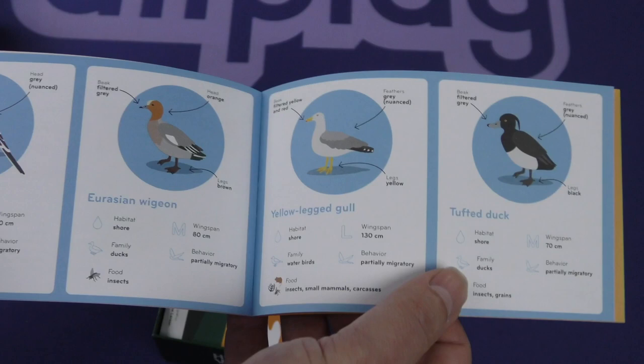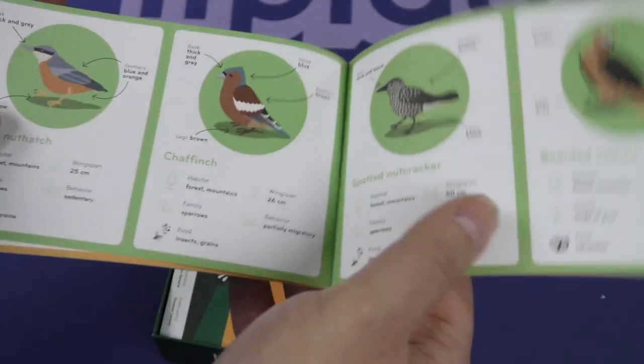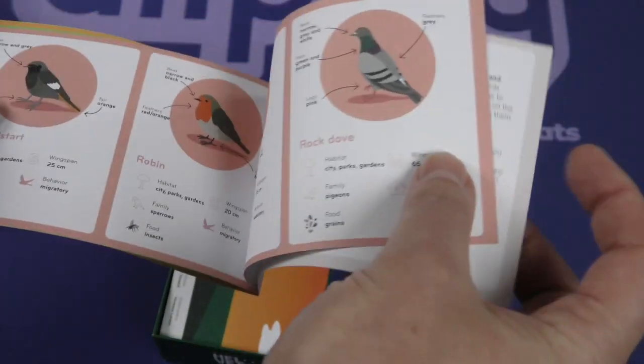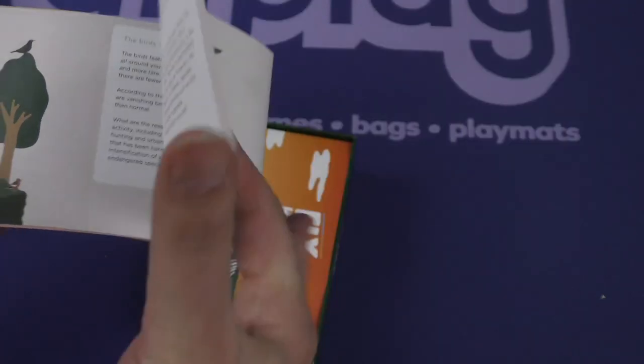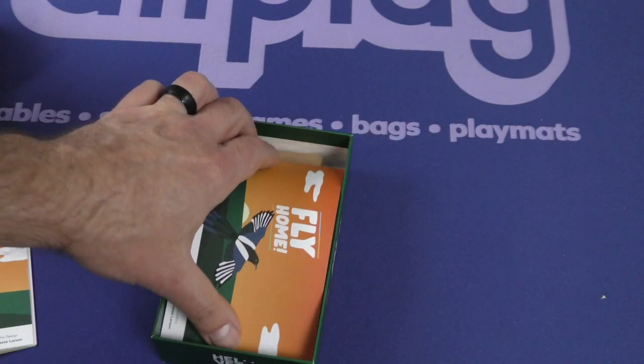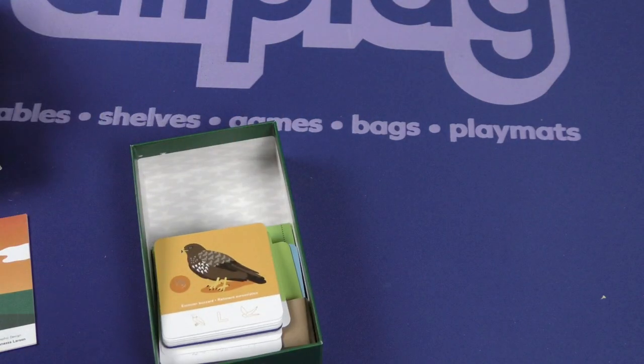They've got a lot more detail about the different birds. Actually, most of the rule book is made up of an index of these different birds, and then some more information about this Fun by Nature series that they are kind of starting now.